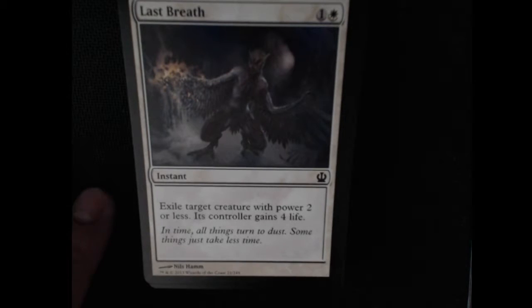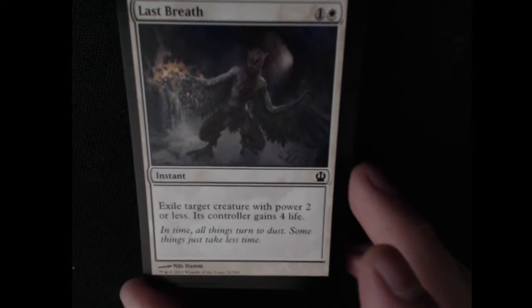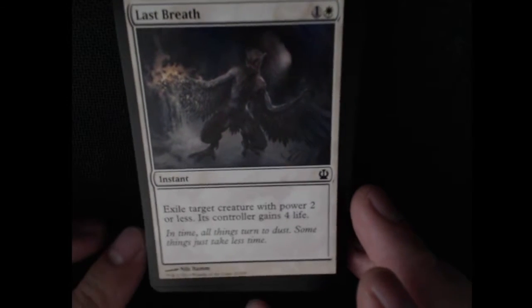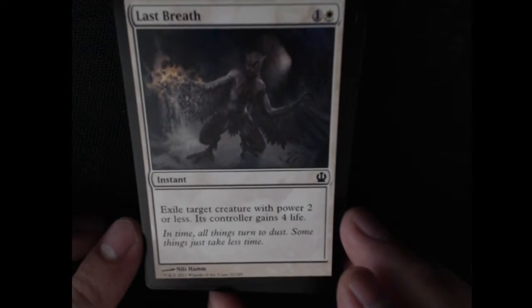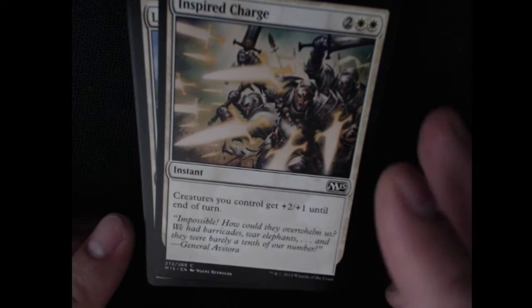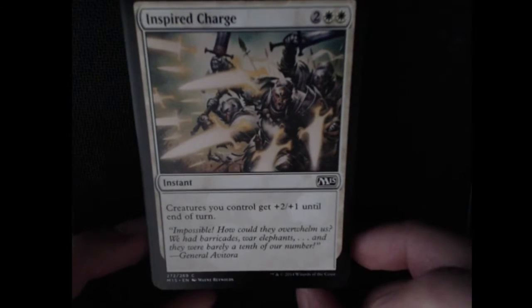Last Breath — another exile. Power 2 or less, but its controller gains 4 life. I guess you would want to use this on yourself — exile one of your weenie cards, get 4 life. At least that's what I would think. Like I said, I haven't been involved in magic in a while, so my knowledge of strategy is going to be pretty off here.